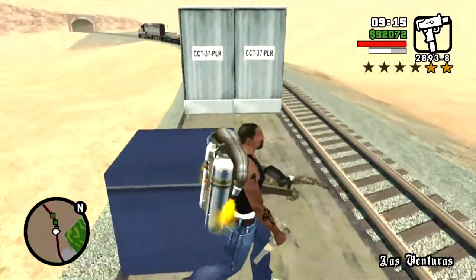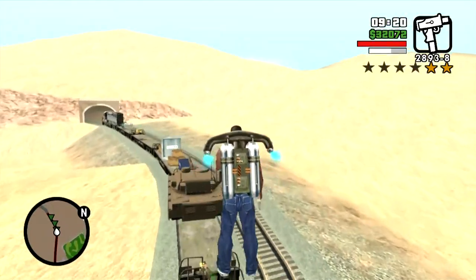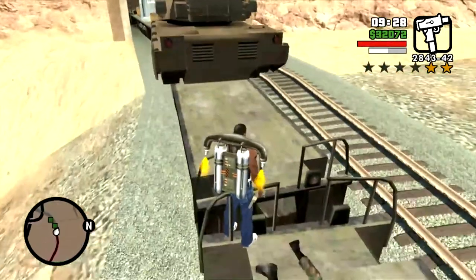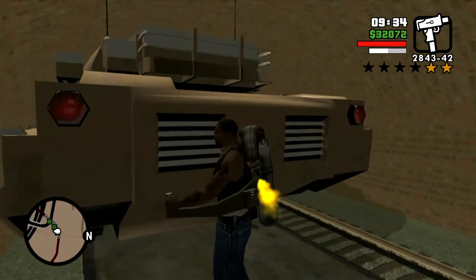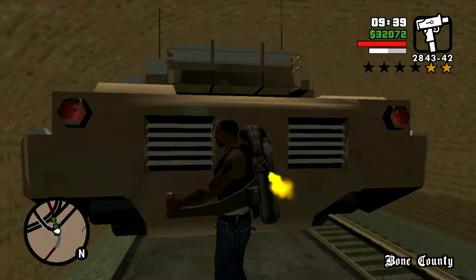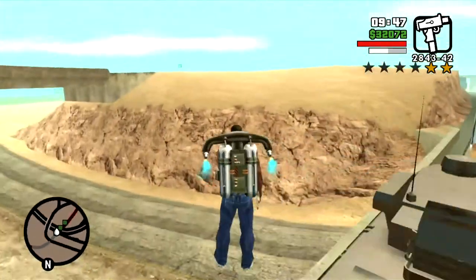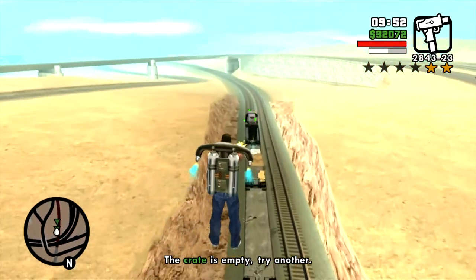When landing on the train, you can kind of bunny hop using the jetpack over the crates and shoot at the guards and shoot at the crates. The train is continually moving, so you kind of want to get on top of the train and walk. You've got to get through the tunnel, because you can't fly over anything when the train is in the tunnel. After shooting the guards, you want to shoot the crates to find out what's in them. I'm going to bunny hop over this tank here and try to shoot the guards as well as the crates.